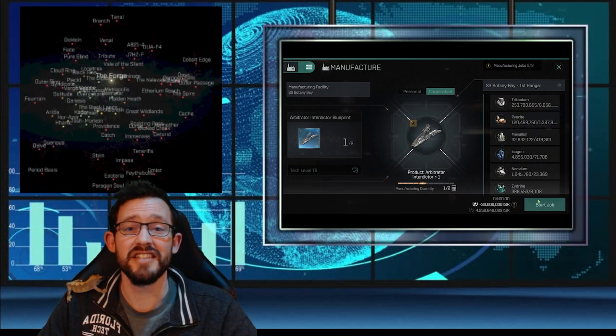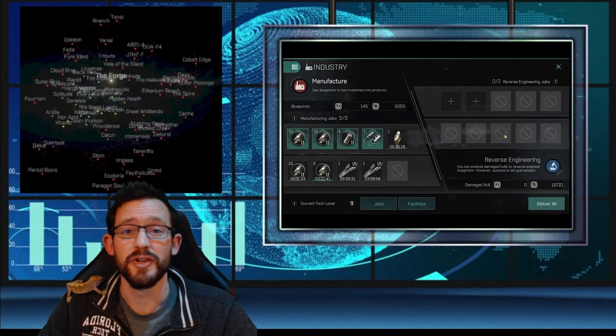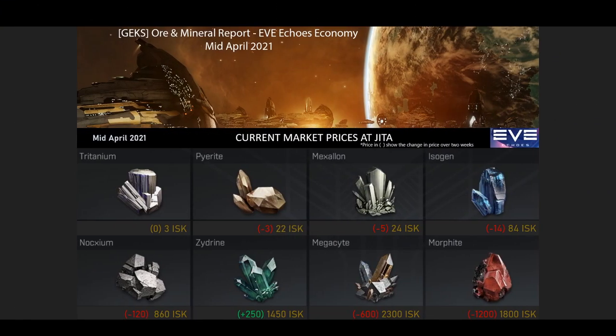How's it going everyone, I'm Jay Gex and this is my analysis on the Eve Echoes economy for the month of April. Hope you enjoy. The first thing we'll cover in this market analysis for the month of April is the mineral prices at Jita.